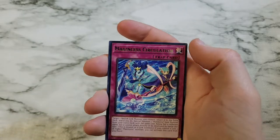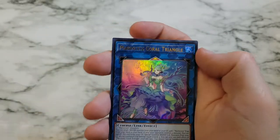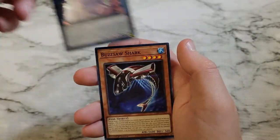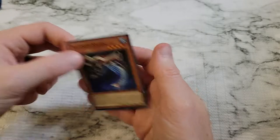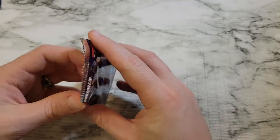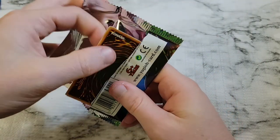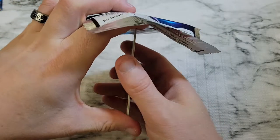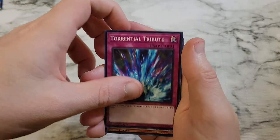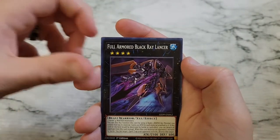Legendary Fisherman 2, Marincess Circulation, Sea Stealth Attack, Marincess Coral Triangle — another Ultra Rare! The value of the Ultra Rares kind of falls off pretty quickly, but you've got to love to get them. We're here for the shiny. Torrential Tribute, Double Fin Shark, Full Armored Black Ray Lancer.